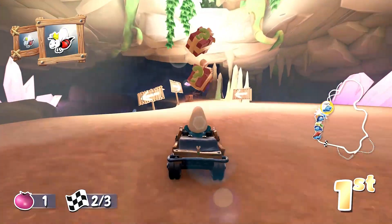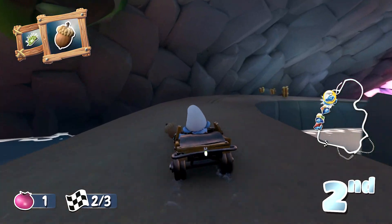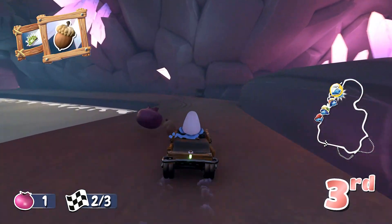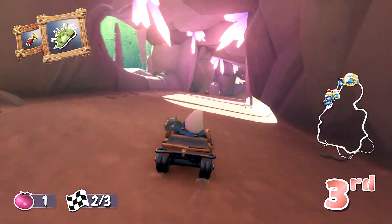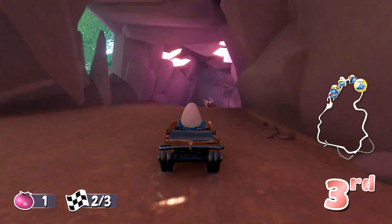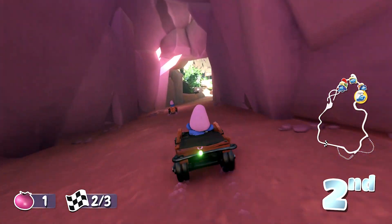When it comes to controls, you don't use the triggers to brake or accelerate — you use the face buttons instead. Your racer can also drift to gain boost, and as you race you'll find icons that carry power-ups. Your racer can use these to their advantage, but opponents can do the same to you. Each Smurf also has a special power-up — for example, Hefty has dumbbells that can be used to ram opponents.